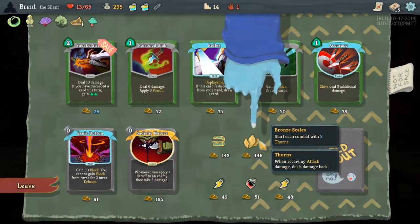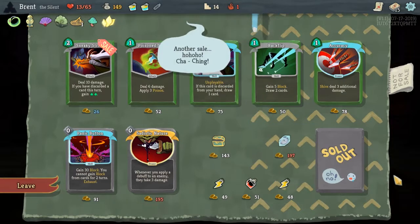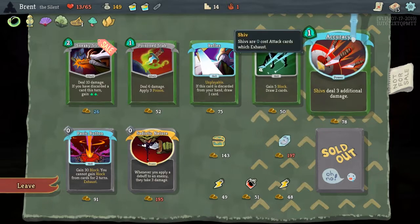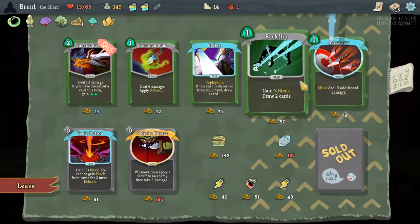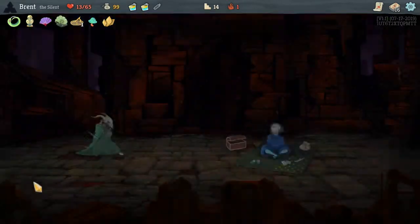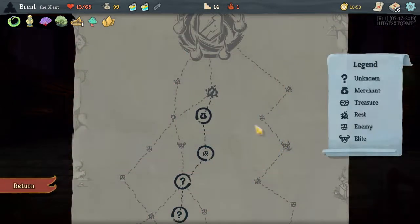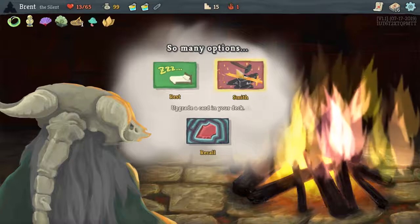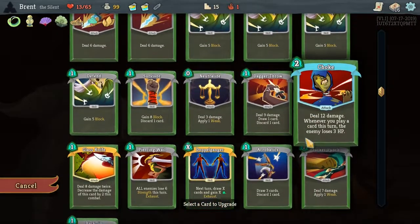Wraith Form also could be pretty good, especially since we're going against the Hexaghost. At the start of your turn, gain three Thorns. I think we'll take that. If we had more shivs I'd be inclined to take Accuracy, but I'll take the Backflip and save the 99 gold. Even though we're only at 13 HP, I'm not going to rest since we are going against the Hexaghost.